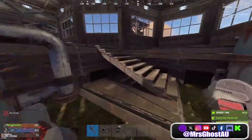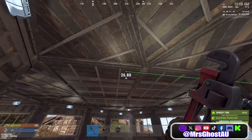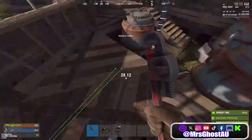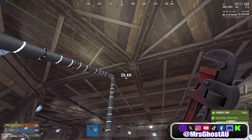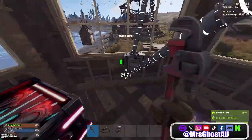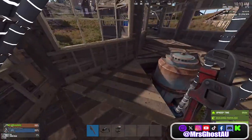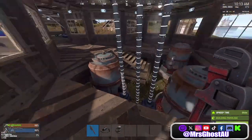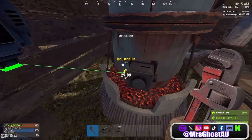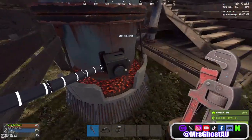Then we jump back up here, hit it over here because we don't want our pipes to be blocked — it will not work. So again, up and down, from the in, up to the out, and then to the up, out to in. So for that one, now we go from here to here. As you can see the design's coming down, and that one's going down to our storage adapter.